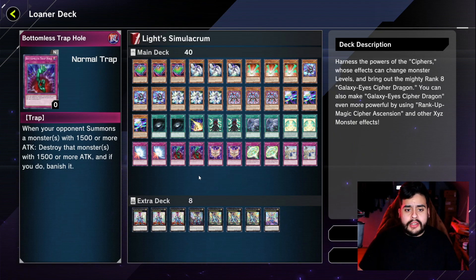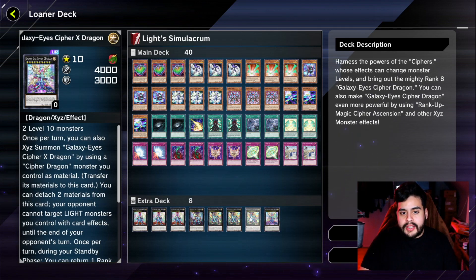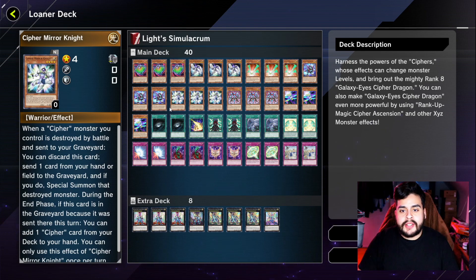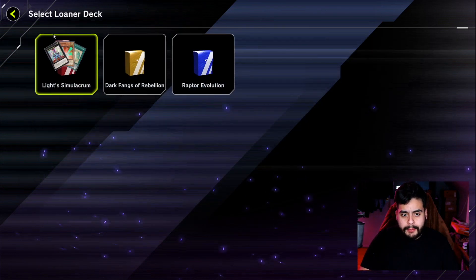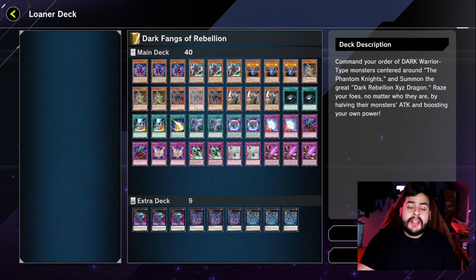Your main monsters you want to summon here are the Cypher Dragons, and this deck is tailored to get those out frequently. But I wouldn't pick this deck because it's not as consistent as the other two, so this one is gonna get a no from me.